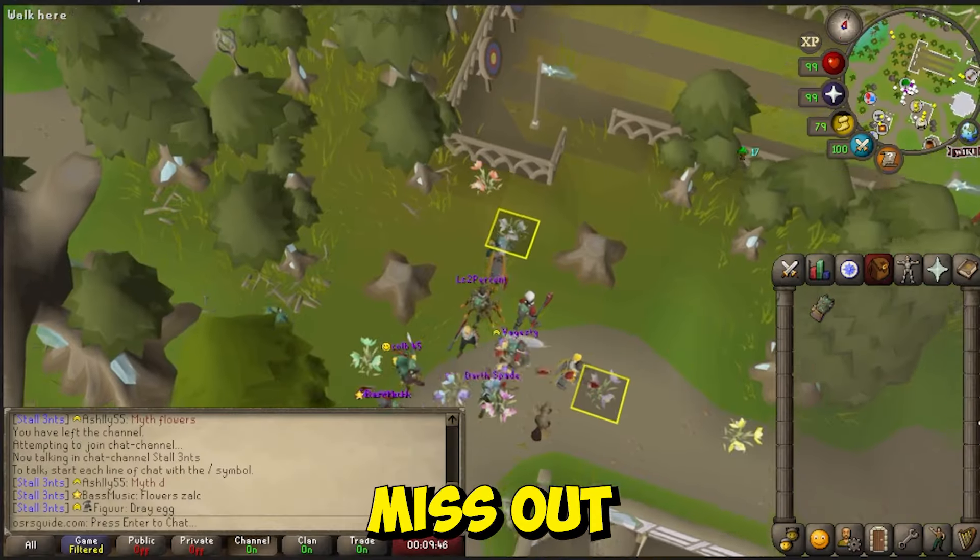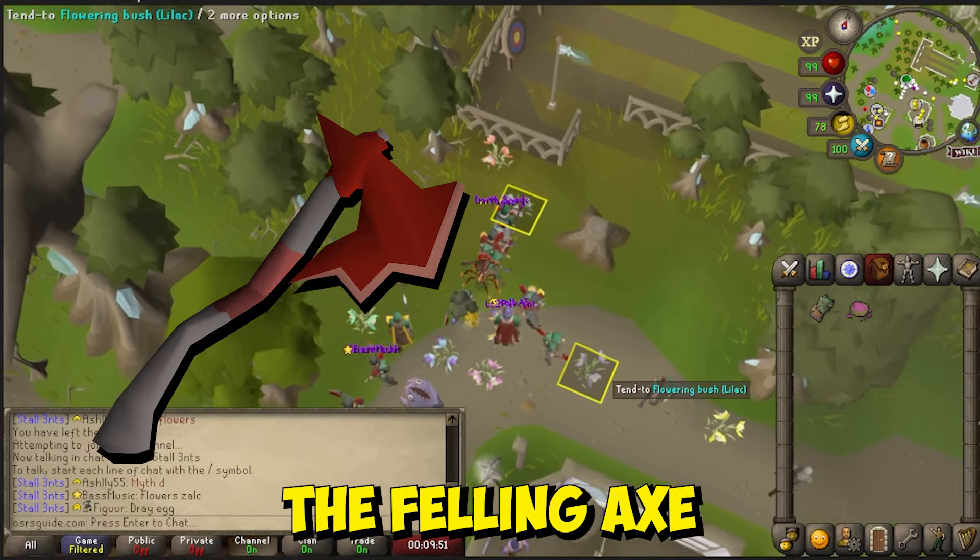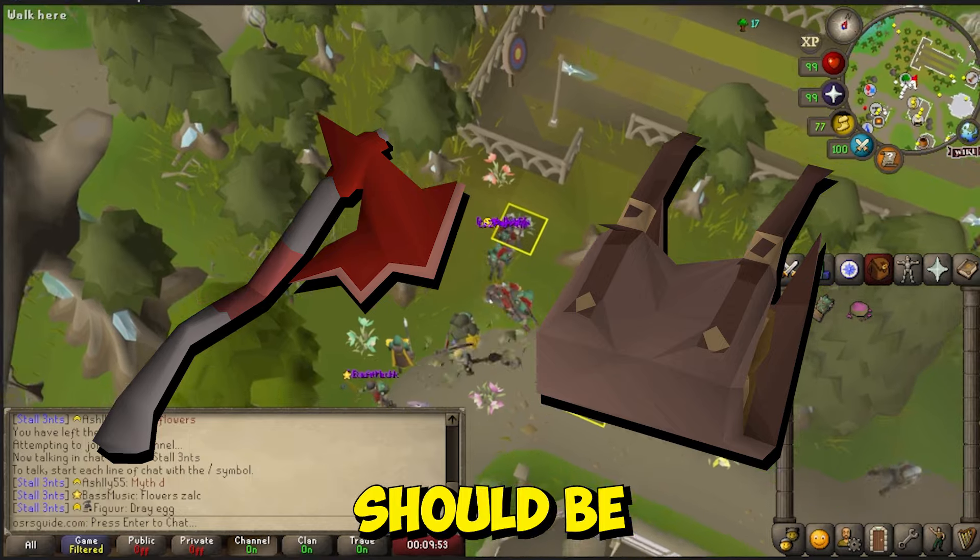If you don't want to miss out on getting easy access to various forestry rewards, such as the Falling Axe and Lock Basket, here's what you should be doing.